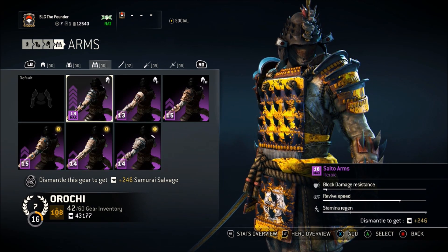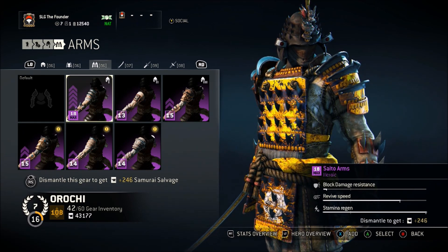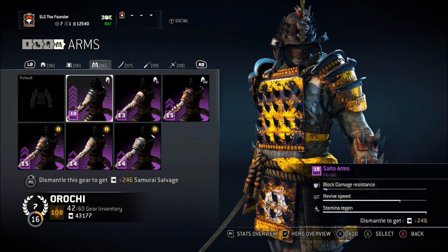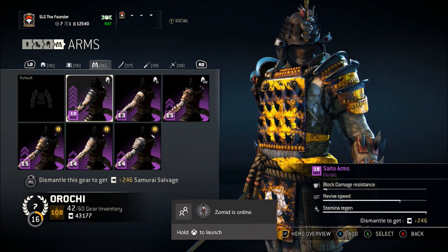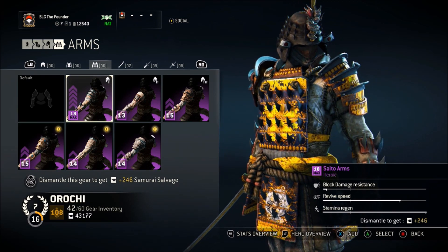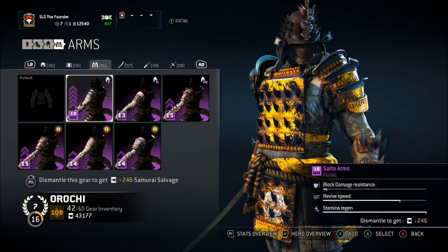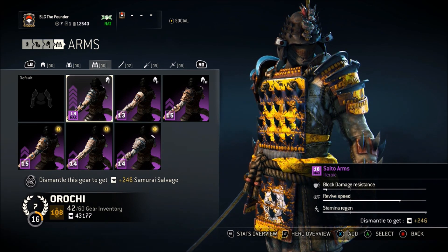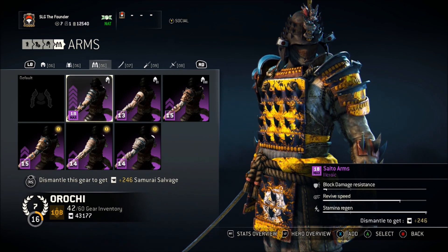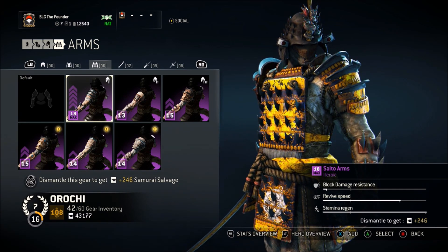For the arms, I chose stamina regen. When you're doing combos as an Orochi, you counter an attack, do a combo that takes away stamina, then go back into defense/counter mode. Having maxed out stamina regen lets you recover all your stamina between combo chains relatively quickly, so I don't really have to worry about stamina unless I trip into a feat or get comboed by someone parrying me. And of course I chose revive speed, which is crucial in team-based objectives with your teammates.